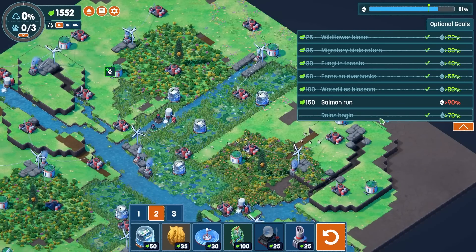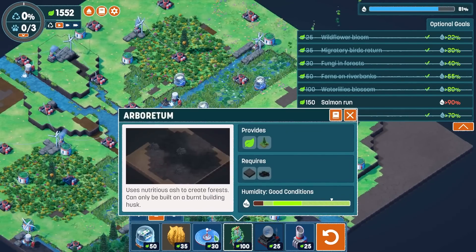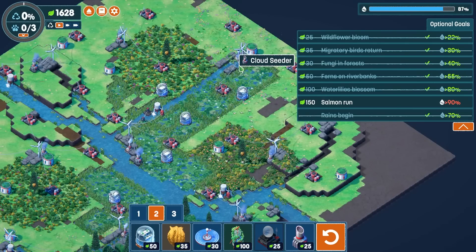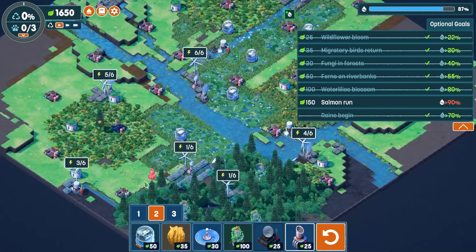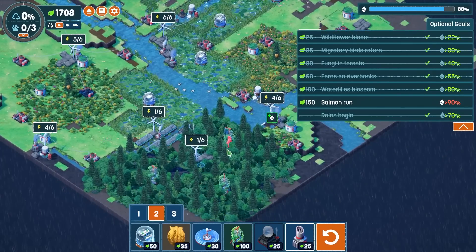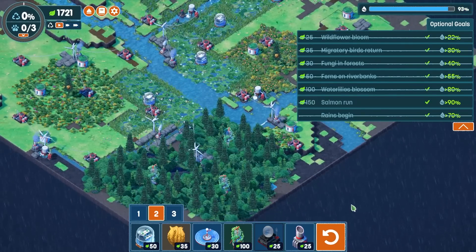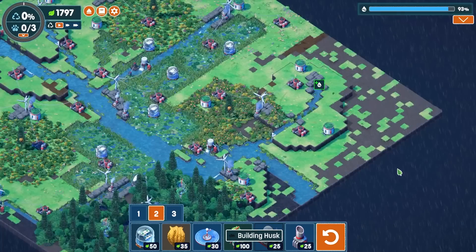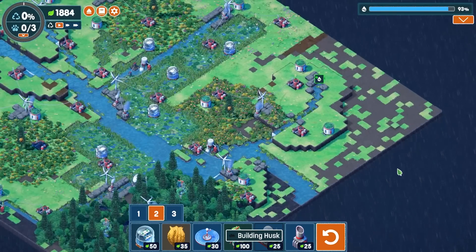We have the water lilies. Oh, the rains are beginning. We don't have the salmon run yet - we have to be 100% completion here. 87%, one more. Uno más, por favor. 88. Do I have any remaining? There's another 4. 92%! Yes! The rain's beginning. We're detoxifying the rest of the land and it's looking very beautiful.